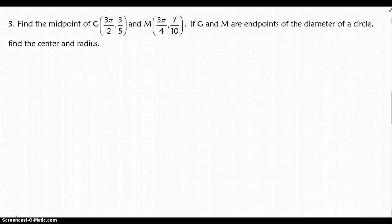In number 3, they're asking us to find the midpoint of two points, G and M. There's a second part to the problem, but I'm going to have you do all of that on your own and check with the answer key. All I'm going to show you is the midpoint formula. So if I want to find the midpoint between two points x1, y1 and x2, y2, I'm really finding the average.